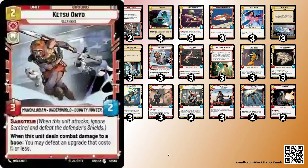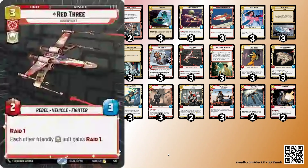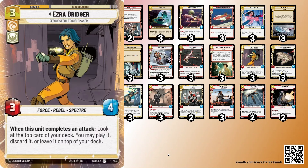Ketsu Onyo can swing in and destroy bounties — she's very, very good. Red 3 is the pump effect in this deck. We mostly have the hero symbol on our cards, with only Greedo being the exception, so Red 3 does work here and just adds to the aggressive behavior. Ketsu Onyo's Saboteur is definitely something you don't want to underestimate for pushing damage. Three Ezra for more card advantage — you can ambush it in on your four-resource turn, kill something, sort the cards on top, and later in the game you can play a card from the top of your deck to increase hand size, which is great for Poe.